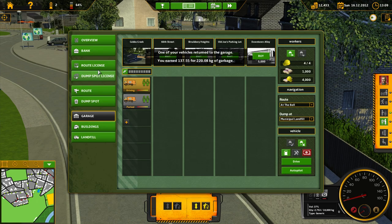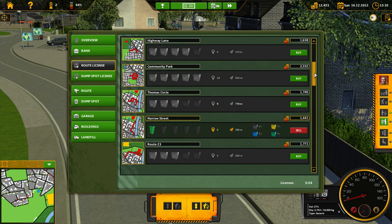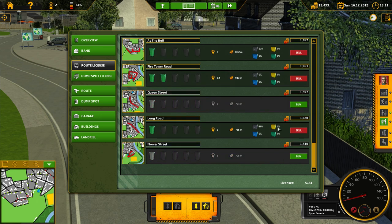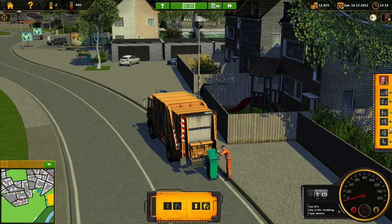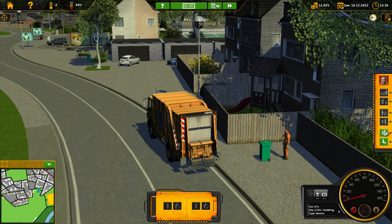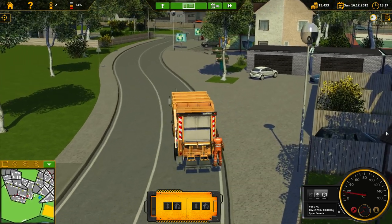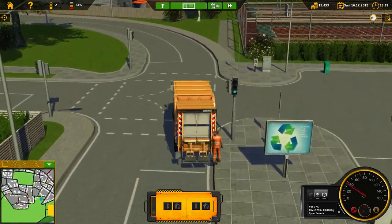One of my vehicles returned to the garage. At The Bell — we got that one. Long Road — I'll have the other guy do Long Road on autopilot. Dumpster's empty, return it. I'm spending tons of time with Seven Days to Die, really learning a lot. Messing around with farming in that game — it's still kind of busted, not terrible, but it's got some issues.